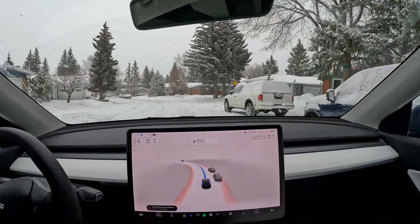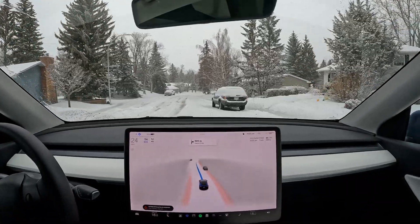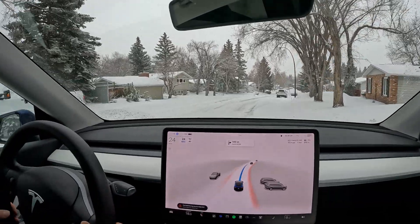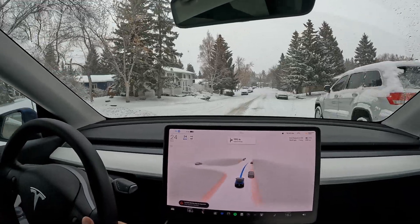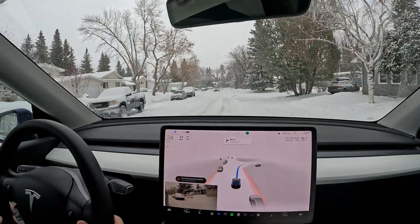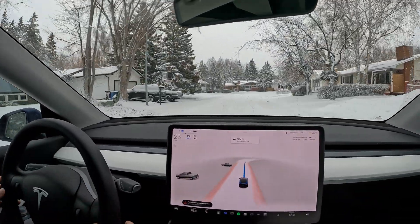It's only minus one degree out, not really very cold, which could be partly why the windshield wiper is doing great in these conditions. Normally when it gets a little too icy, it kind of freaks out and ruins the whole full self-driving experience, but this is really good. I'm starting to feel my confidence returning with FSD driving in snow, as from the beginning of the drive it was a little bit of a rocky situation.